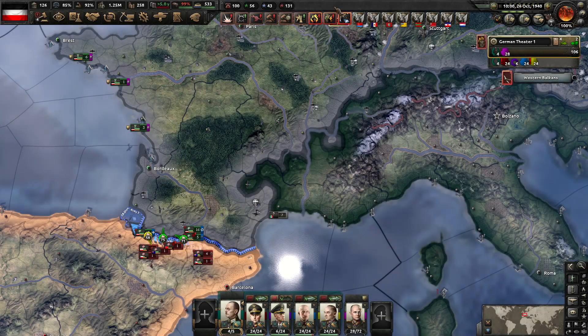Greetings, programs. I'm Young Napoleon, and I want to welcome you back to my Hearts of Iron 4 Let's Play series. This is episode 22 of an attempt to reform the Holy Roman Empire with Nomaz and all of the DLC.